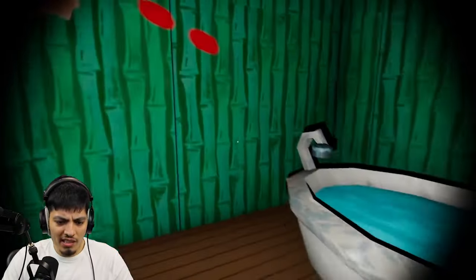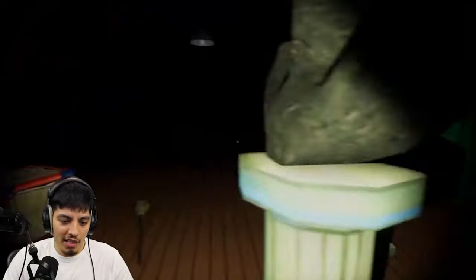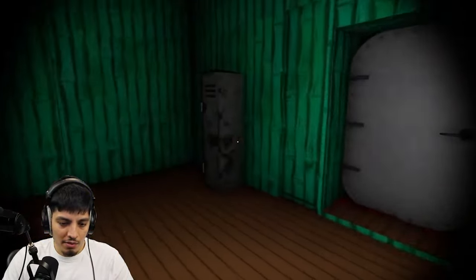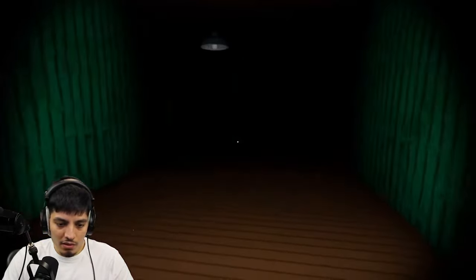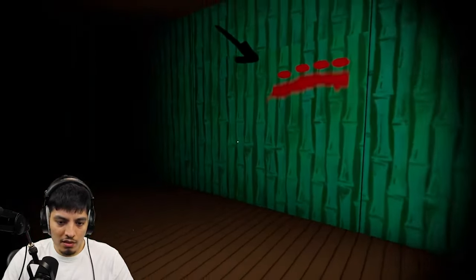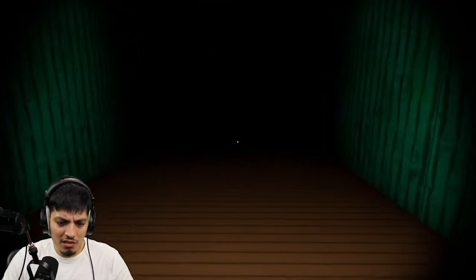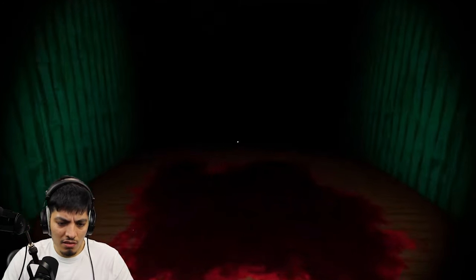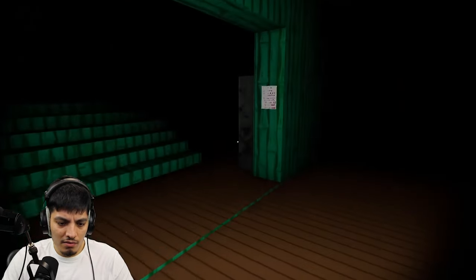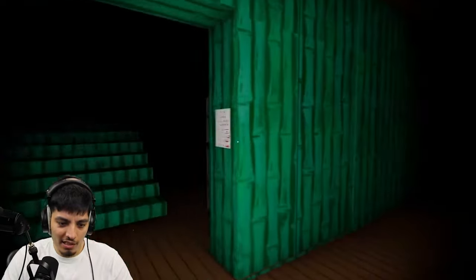It's one dot, underscore, then two dots. A golden spatula — the key! I found the key, I don't know what it's for. Oh no, I think he's coming towards us. One, two, two — two dots, four underscore. What do those things mean? Oh, it's a code! Oh my god, that's terrifying.